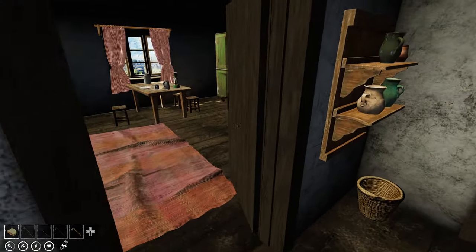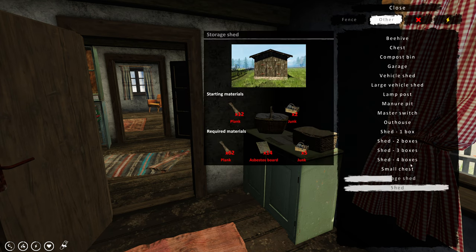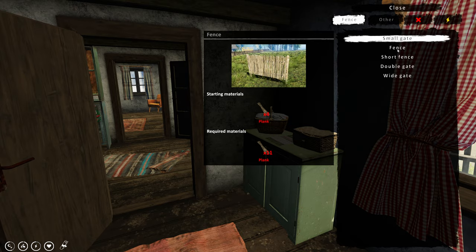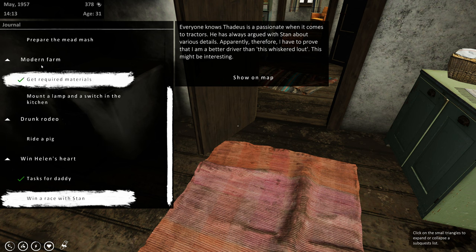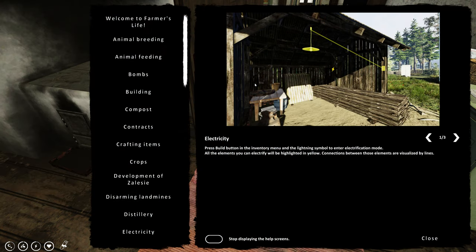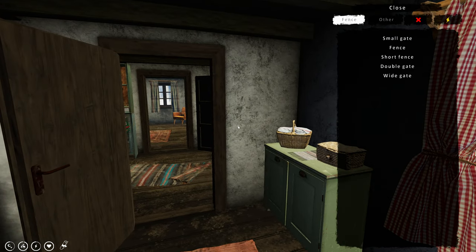Let's go and have a look inside. If I'm going to build, let's go to build mode. A master switch maybe - I don't know where we would get a lamp from. Let's have a look at that again. 'Modern farm - mount a lamp and a switch in the kitchen. Finally no more oil lamps lying everywhere and the risk of a fire will be lower.' So let's look at electricity - press build in the inventory menu. Okay, I think I might know where that is now.